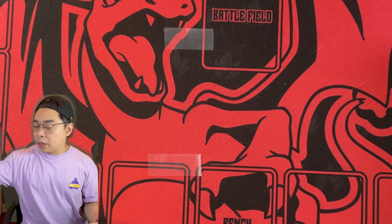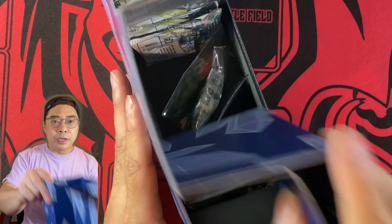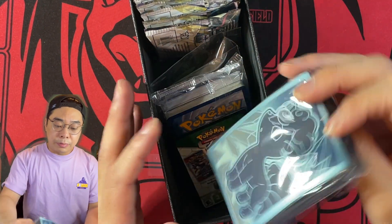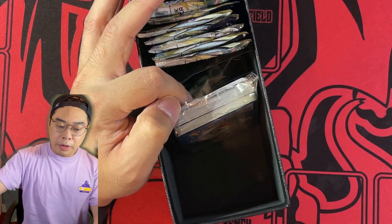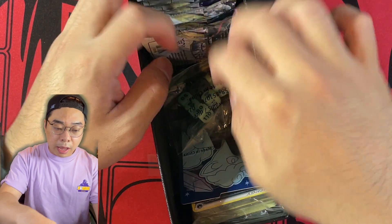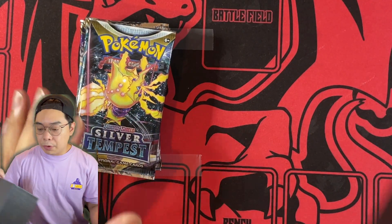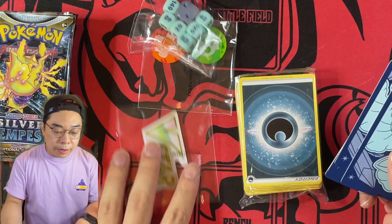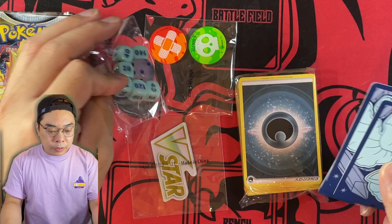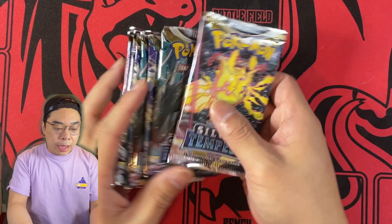Hopefully we'll pull some good cards from this Elite Trainer Box. Again, expectations shouldn't be through the roof. Here are some sleeves for those playing at home, some energy, code cards, dividers, dice, and whatnot. You get eight packs of Silver Tempest. I'll push everything out so you guys can see it — energy, dividers, V-Star marker, dice, and the Poison, Confusion, and Burn counters.